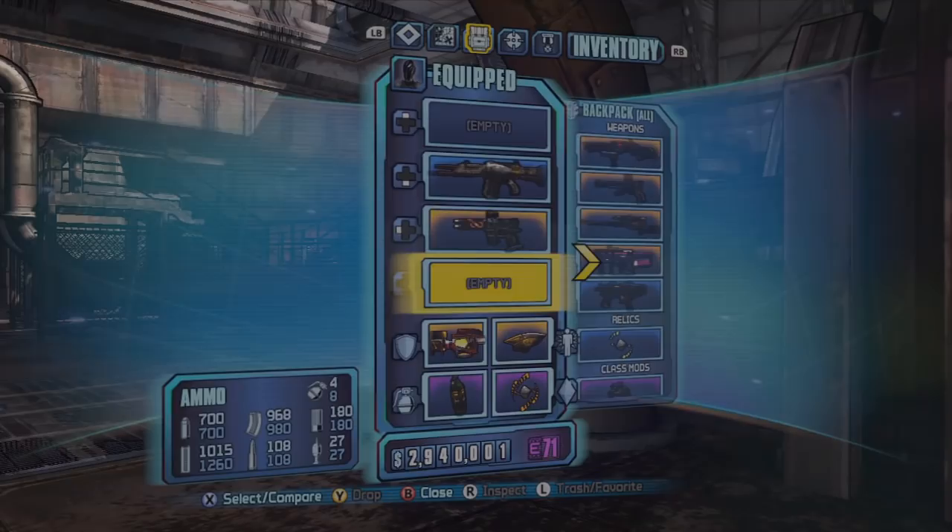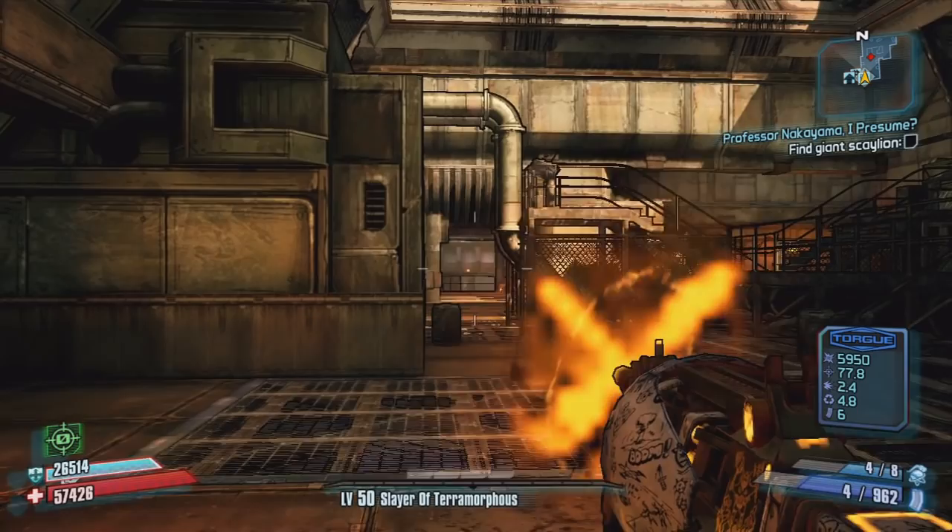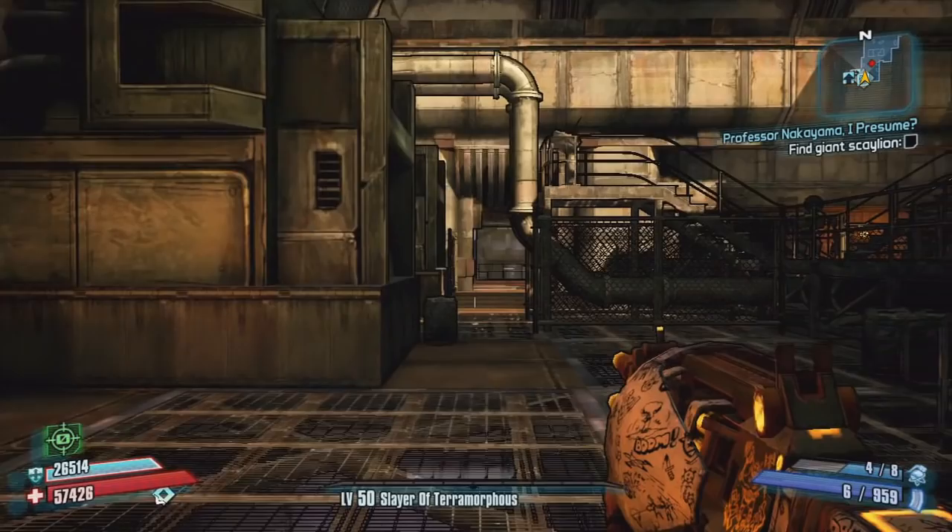What you want to do is have the Evil Smasher equipped — I've got the Hard Evil Smasher, it doesn't matter on your stats. You also want any other secondary gun, and as I said the Infinity Pistol is ideal because you have infinite ammo and don't need to reload — I'll get to why that matters later in the video.